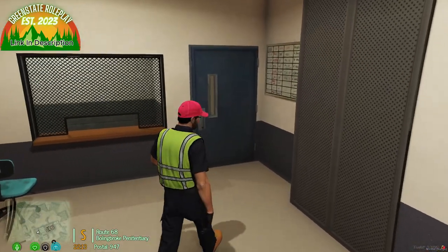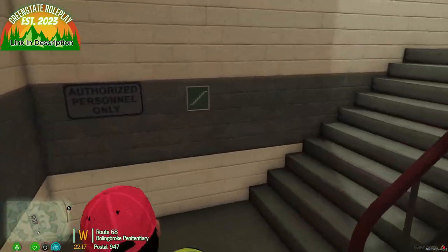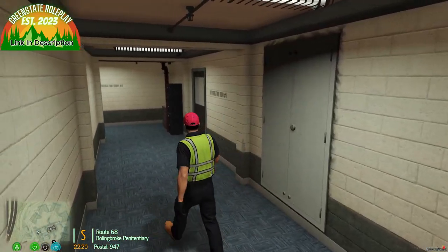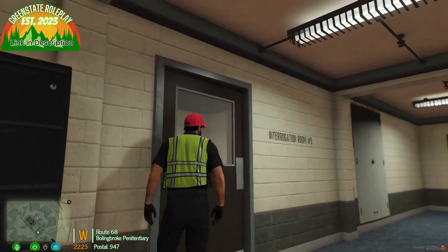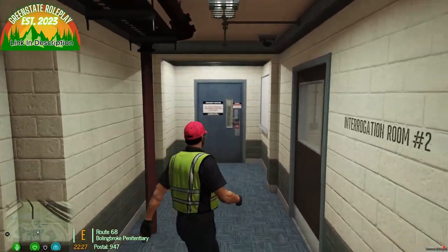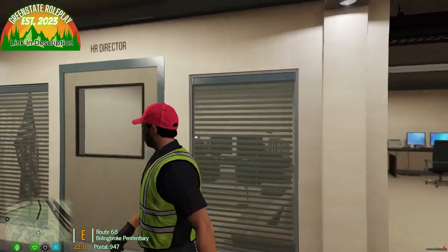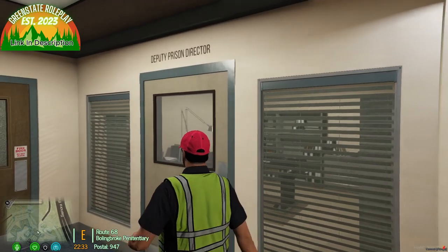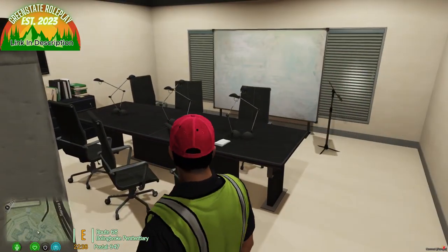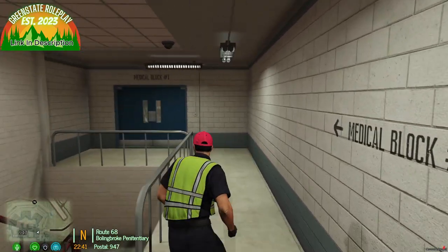There's a nice armory, and stairs that take you upstairs. You have interrogation rooms — each is a basic room with a camera, table, and chair for investigations. There are about two interrogation rooms. There's also security accounting, the prison director and deputy prison director offices, and a briefing room — a nice little briefing room right there. Stairs lead both downstairs and over to the medical block.